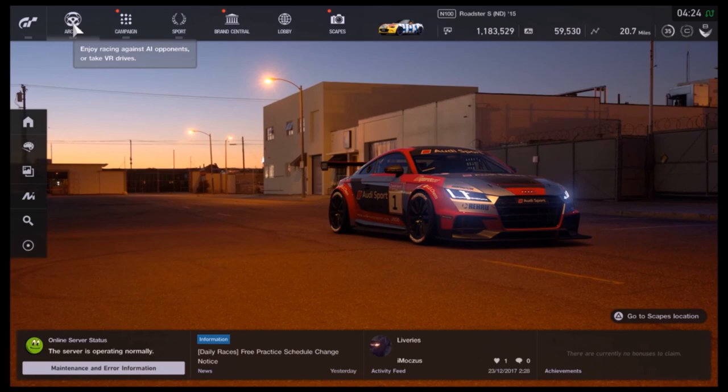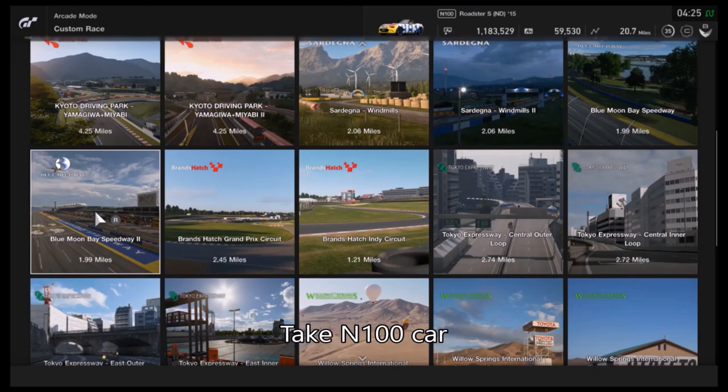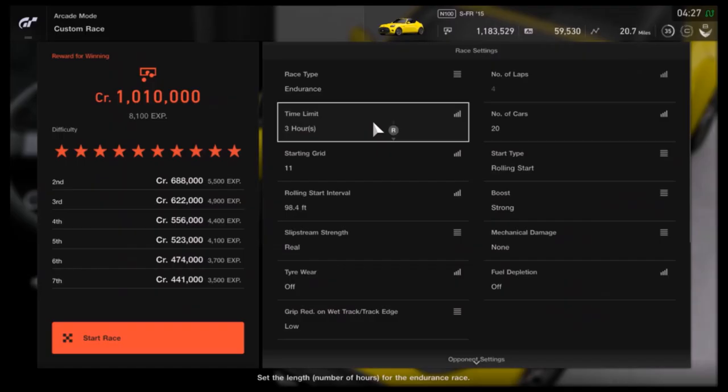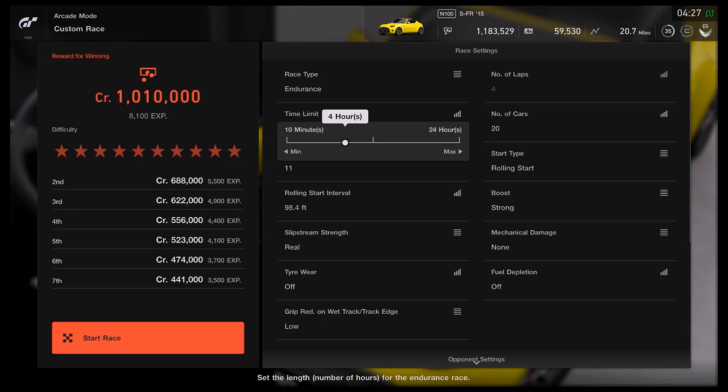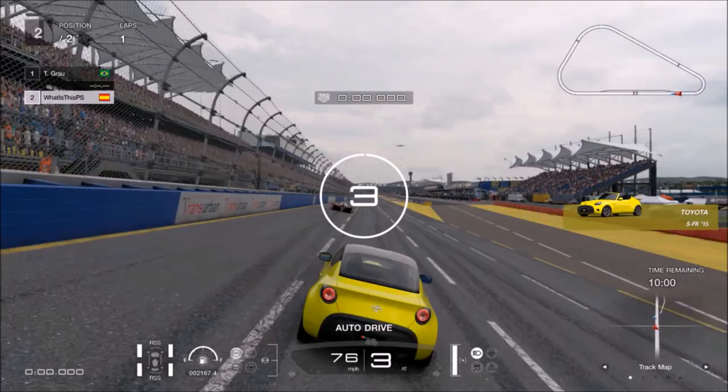Now the last one is my favorite, because I can make money while I'm making new videos for you guys — I don't even have to play. For this method we need a rubber band and we need to set up our controller like this. After that, we have to go to Custom Race, choose Blue Moon Speedway, and set the opponent category to group 1. Yes, we will lose — but if we let it drive for 8 hours, the loser gets 1 million credits, and money never smells, so whatever.